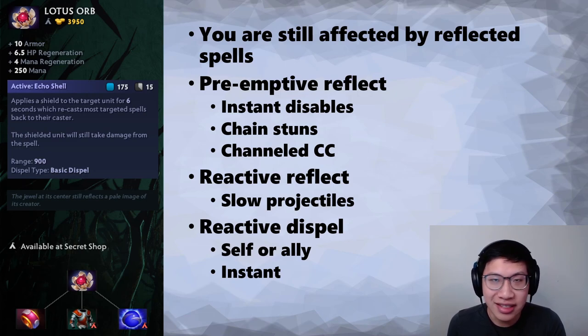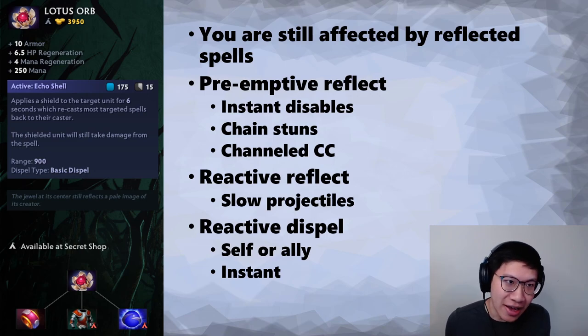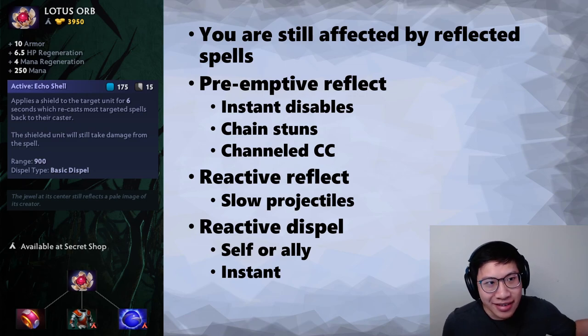Let's start with the stats. Usually we skip over these, but we'll mention them real quick this time. Plus 10 armor — pretty solid. There aren't too many armor options out there. It's also kind of funny because the reason you buy Lotus Orb is to deal with spells. If it's a heavy spell lineup, you don't actually need the armor. But fortunately, most games there's a mix of physical damage and magical spells, so the 10 armor is just nice. If you just need armor, you're probably not buying Lotus Orb — you're buying this to deal with spells.